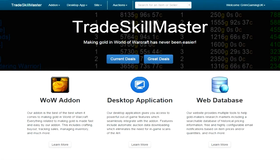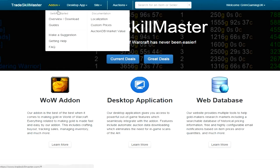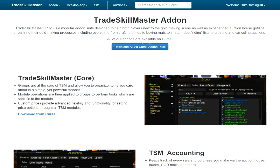Okay, welcome back everybody. We're now on the TSM website. As you can see I'm actually logged in as Grim Gaming UK. You do need an account if you want to do a lot of this stuff. You can get the add-on from Curse and you don't need to be registered for that, but if you want the desktop application you will need to register. Don't worry - they don't ask for your soul or any money, just an email address. So here we are on the TradeSkillMaster add-on page - there are guides, overviews, downloads, all that good stuff.